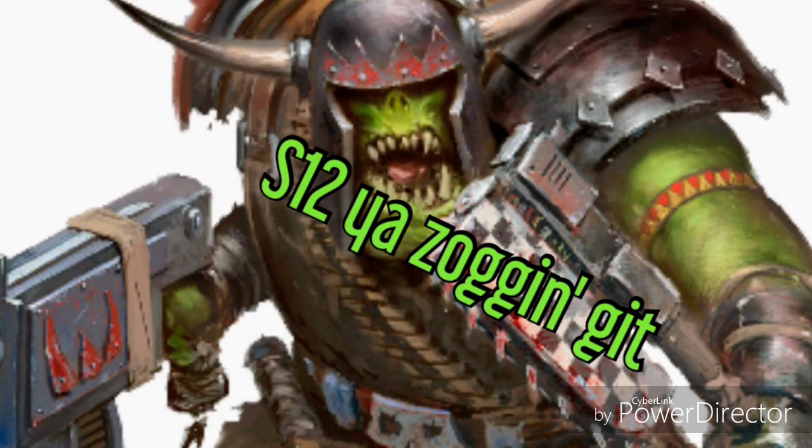The power claw comes in at times 2 your strength, so strength 10, minus 3 AP and D3 wounds. This is a very powerful weapon but you must subtract one from the hit roll when using power claws. The D3 damage isn't as consistent as the Big Choppa. The flat 2 on the Big Choppa is reliable, but the power claw has the potential to do far more damage and wound much easier. They're both very good options and I recommend running them both.